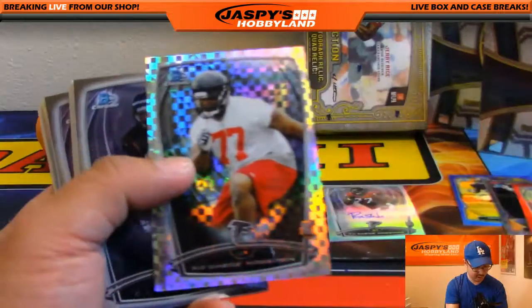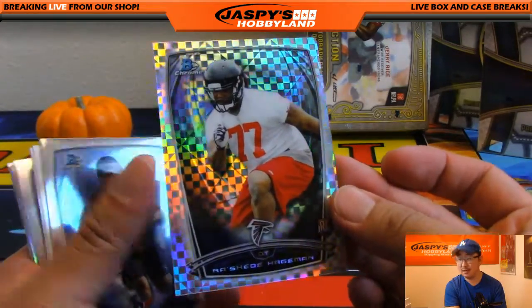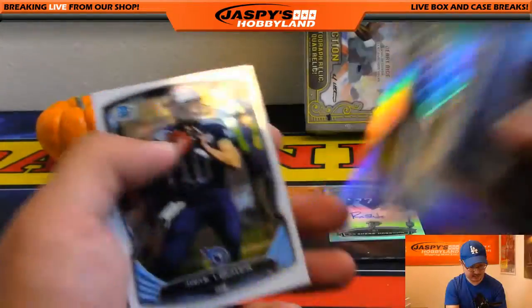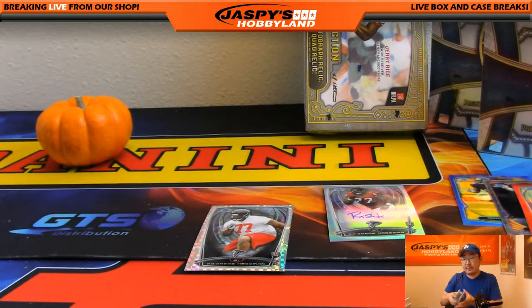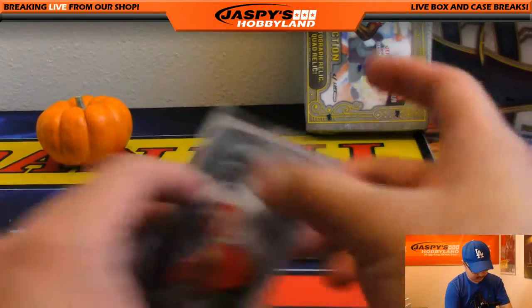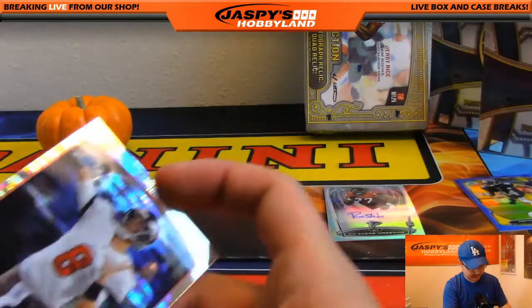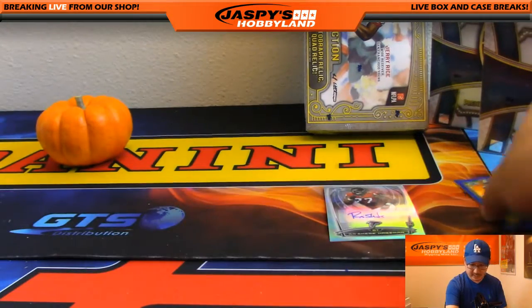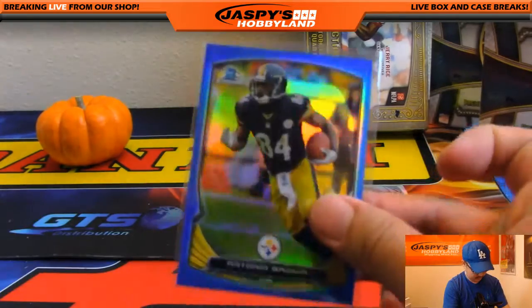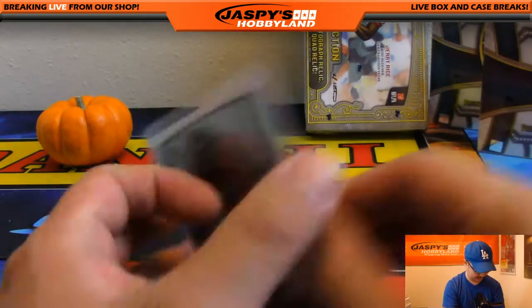We've got an X-Fractor — another Rasheed, 1 out of 10. Starting your Rasheed Hageman PC there, Josh. Deshaun Jackson, Odell Beckham Jr., and Jake Locker. Rasheed Hageman — nice red refractor. We've got the Pulsar Mike Glennon, nice blue Antonio Brown, and the autograph for the Falcons, Rasheed Hageman.